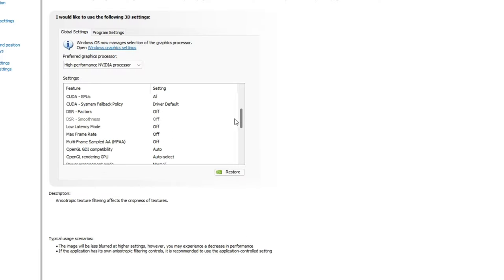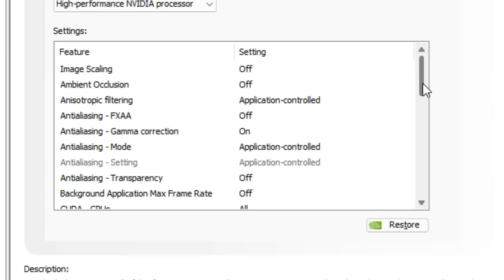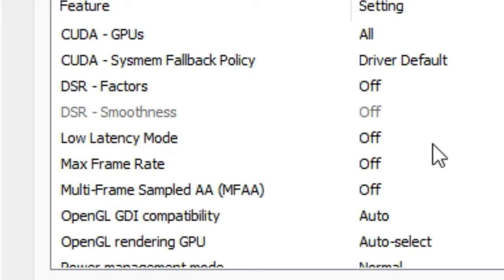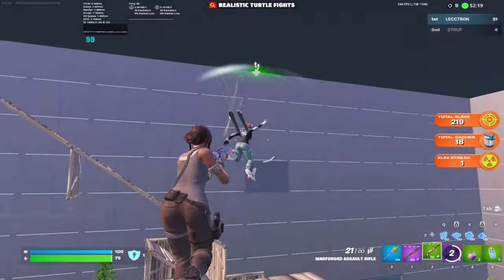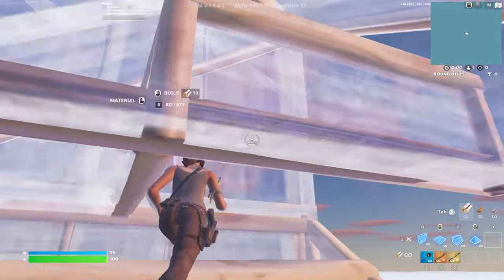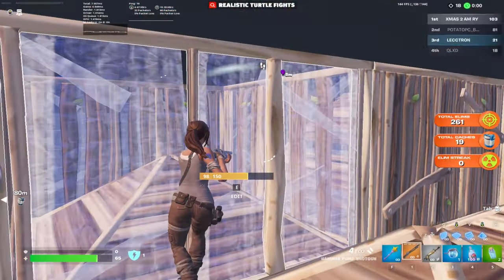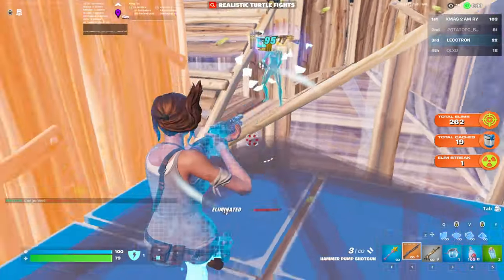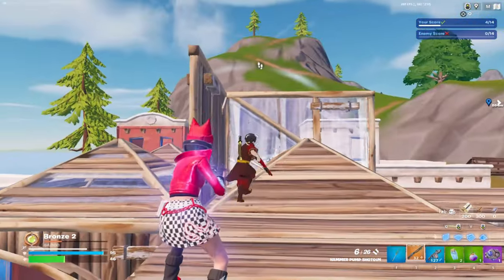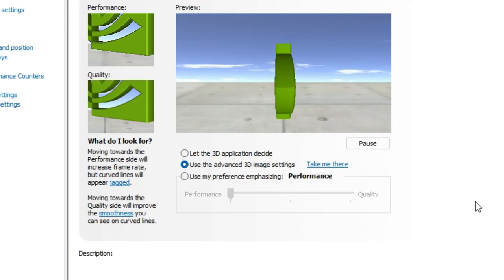I did some research on Nvidia Control Panel, and the only setting that properly affected my FPS was low latency mode. I used to have it on ultra, but the trade-off is less FPS. With low latency mode on ultra, there are zero queued frames. With it off, frames are already queued and ready to play, so you get more FPS. If you have inconsistent FPS, leave it on; if you want more FPS, leave it off.